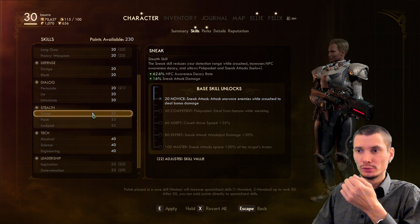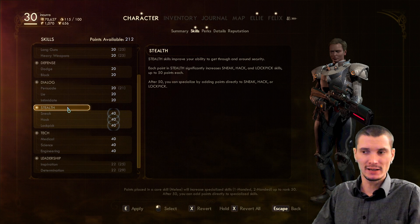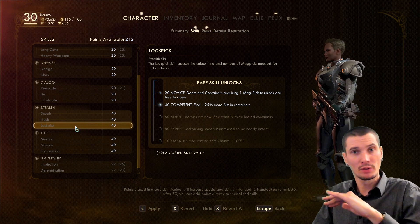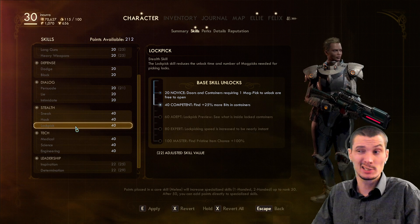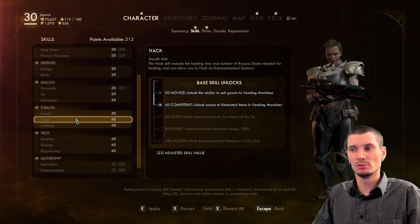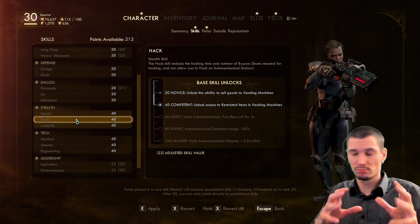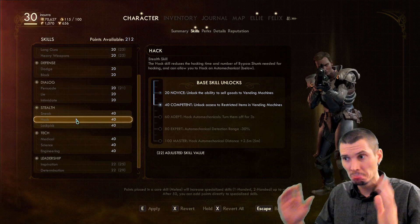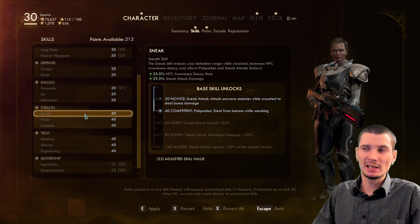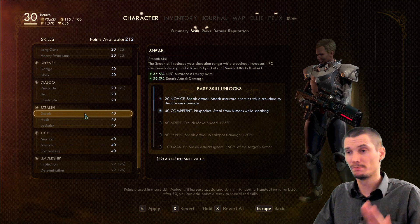Medical is not so important. For stealth, I would suggest putting at least 40 points, because the second tier means you get more money out of containers - simple as that - through the whole game, so you worry less about money. Hacking also gives you extra items in vending machines, so you can purchase rare things. And stealing from human pockets - I actually used that quite a lot.